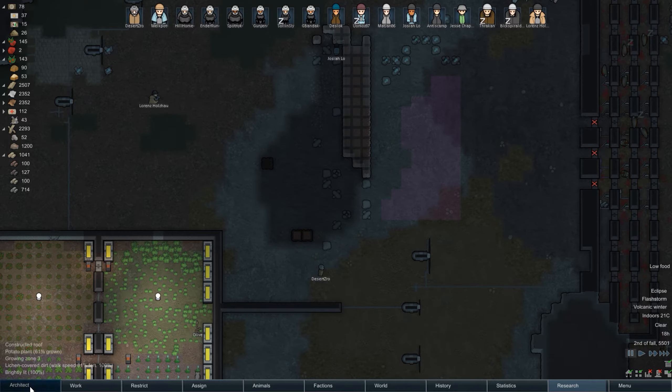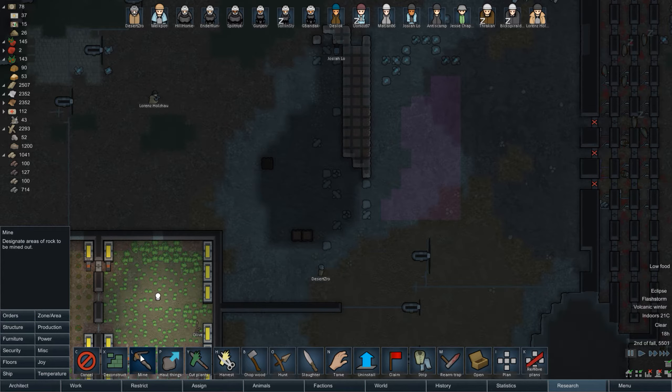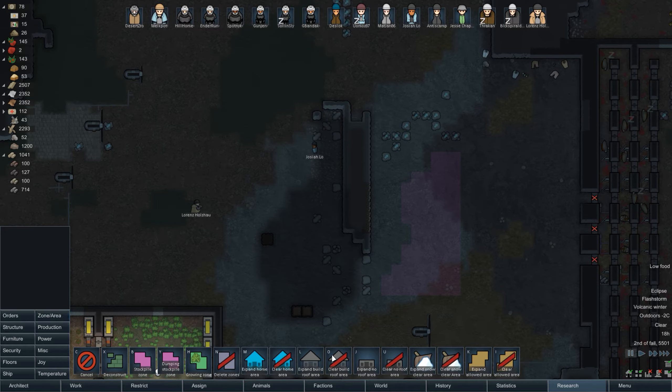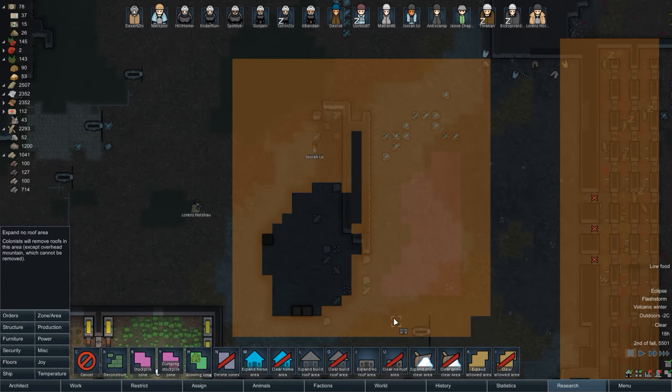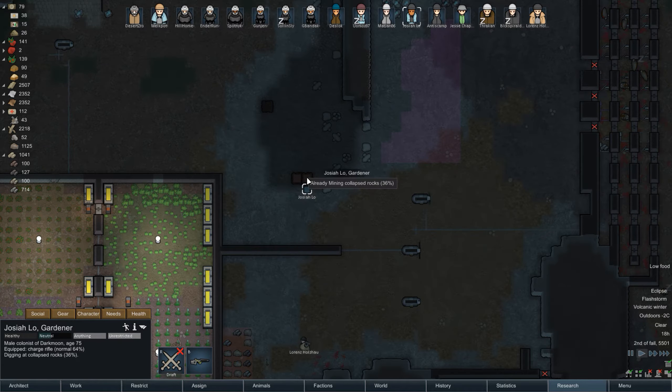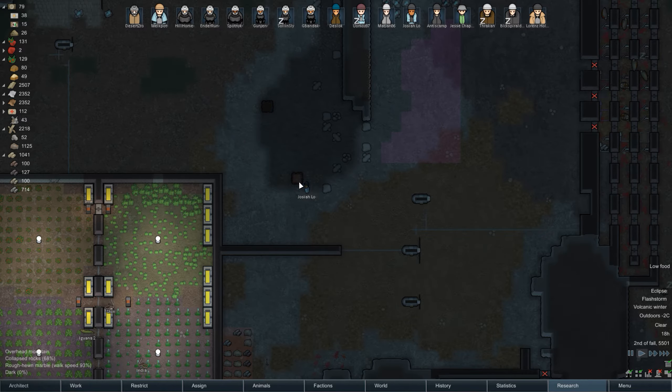I'm gonna stop digging here - collapsing roofs, I really don't like them. Let's cancel this for the moment and go for the expanded no-roof area so we can slowly take away the roofs. Come over here and then you can mine the collapsed roof. That's very dangerous stuff - they should definitely not do that without me watching over them. Still overhead mountain - still overhead mountain.